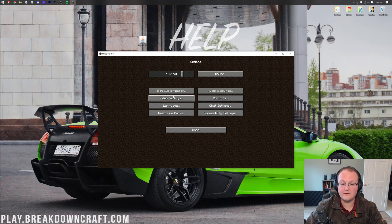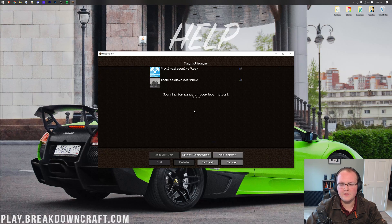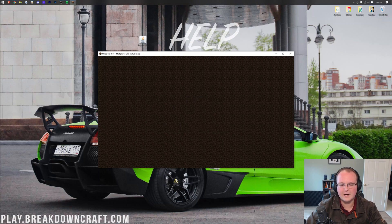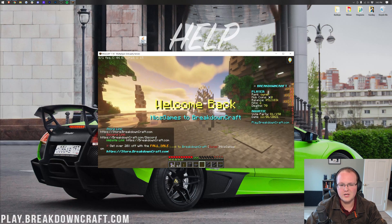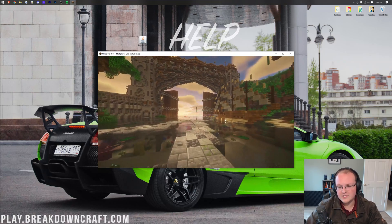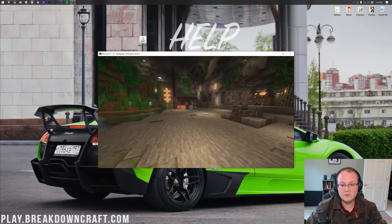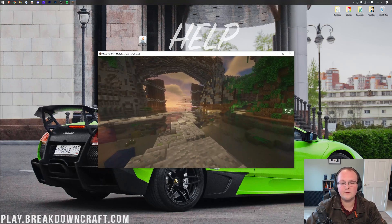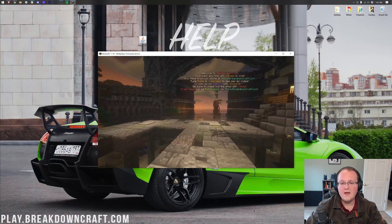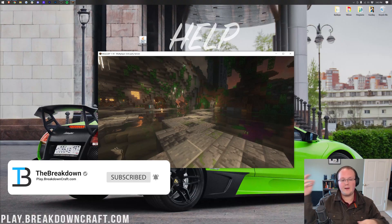To verify Optifine is installed, click Options and go into Video Settings — you'll see Optifine in the bottom left, along with Shaders and all the other awesome features. Now you can run other Forge mods alongside Optifine in Minecraft 1.18. Thanks so much for watching — if you enjoyed the video give it a thumbs up, subscribe for more content, and come play with us at play.breakdowncraft.com. My name is Nick, this has been The Breakdown, and I am out. Peace.